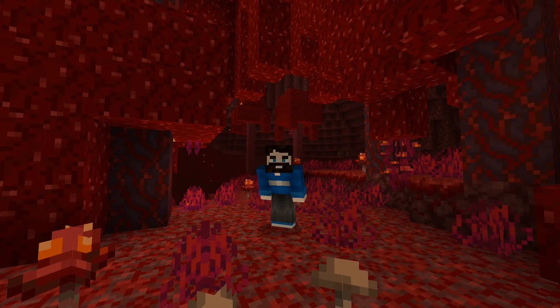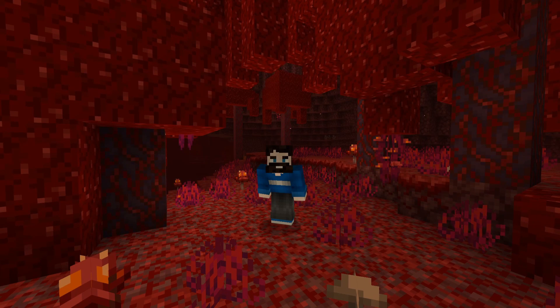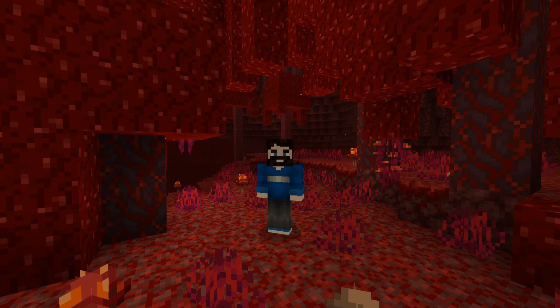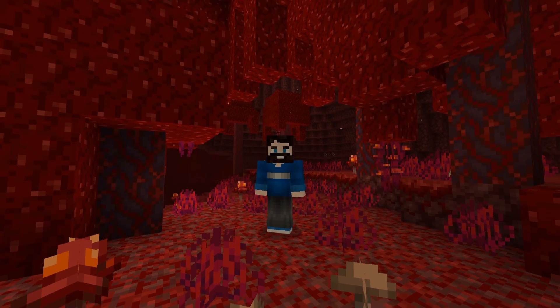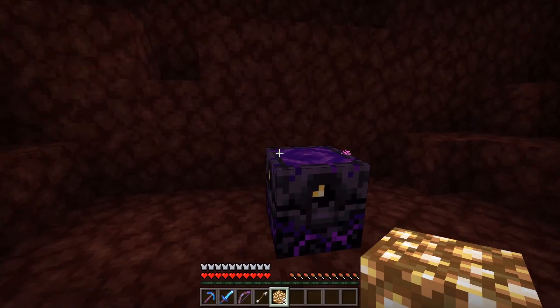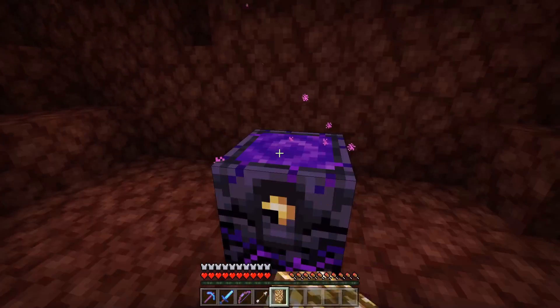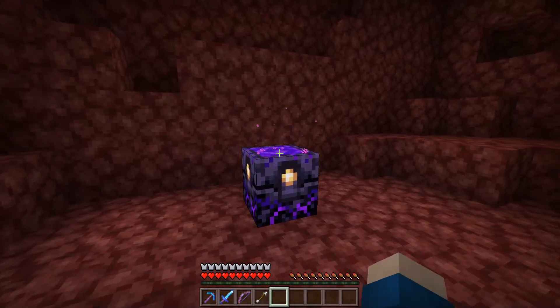The respawn anchor has a few functions besides just setting player spawns that can make for some really fun and interesting builds. The most basic function aside from the respawn mechanic is that it can serve as an alternate lighting source. Similar to the way that sea pickles work, the more glowstone charges that you have in the respawn anchor, the brighter the light source will be. It's a pretty great way to light your builds with a different aesthetic.